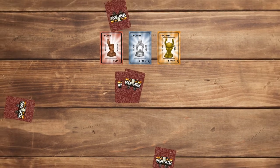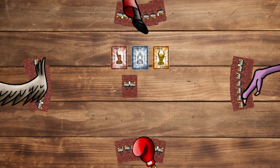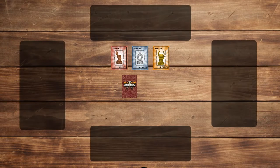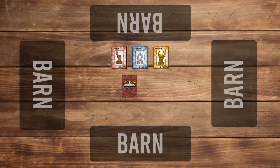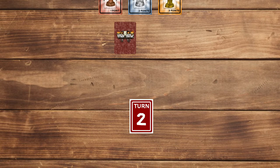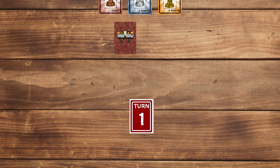Have all the players sit around the table and deal out 6 cards to each of them. The area in front of each player is their barn, where brawler cards will be placed. Finally, give the 4 turn cards to a random player, with the 1 turn card on top and ascending — they will start the game.